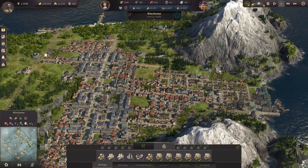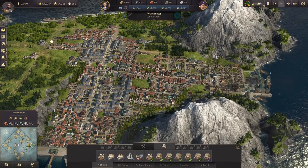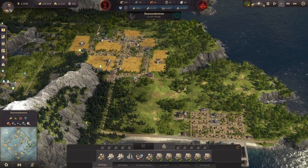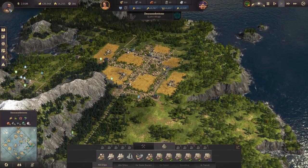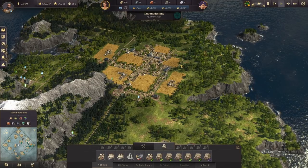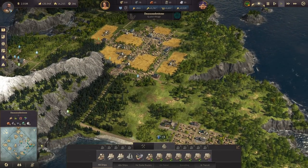I did get all of the agriculture moved off of Winchester - I renamed this Winchester, as you can see - and we moved it up to Dude Stone. We have started our little agricultural island up here. Lots of room to expand and work on it, but this is just getting us started.